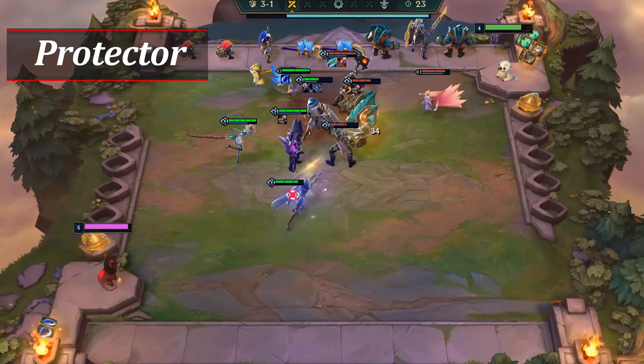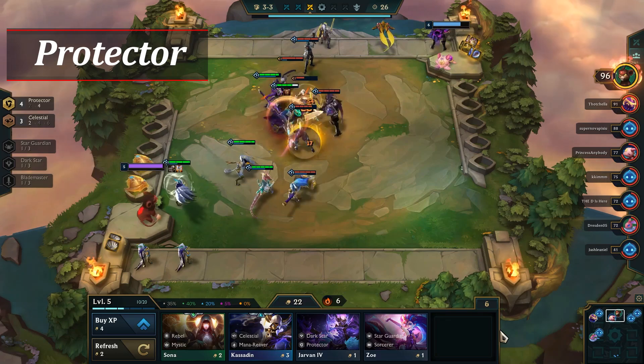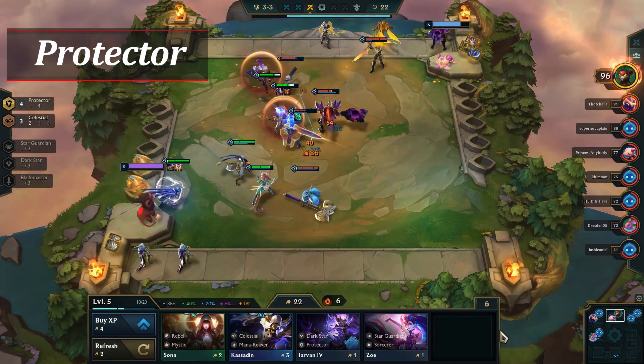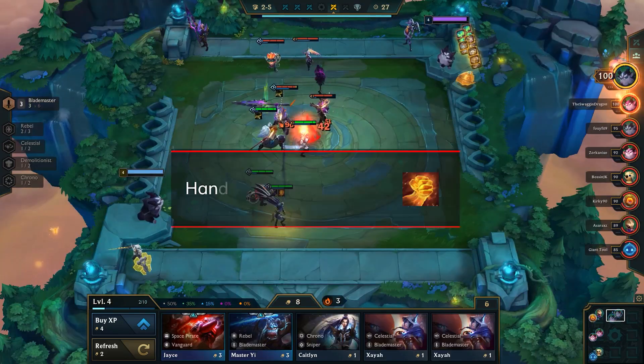That said, they can still do well early on as a frontline option. But to truly carry your early game, you'll have to high-roll the champions and items. If you're able to find Xin Zhao 2, Rakan 2, and an early Neeko to get four Protectors, while having items like Morellonomicon or Bramble Vest, then Protectors will hard carry you.